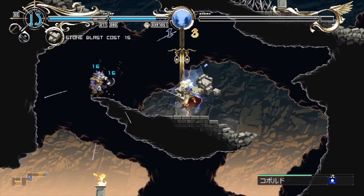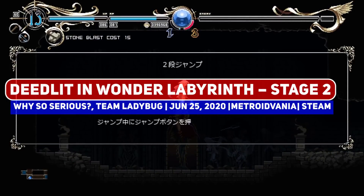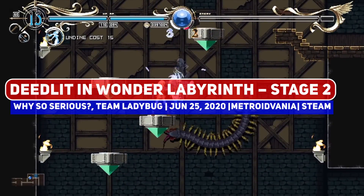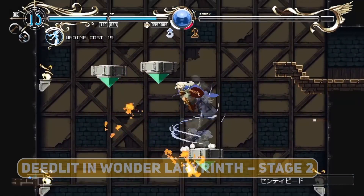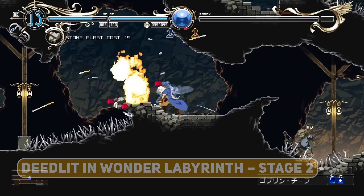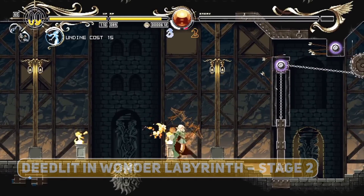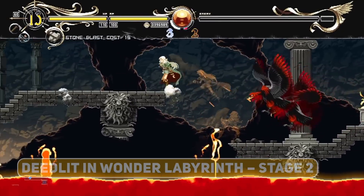And of course, we shall begin with the gorgeous Record of Lodoss War: Deedlit in Wonder Labyrinth Stage 2 update. As shown off during the Japanese-centric Indie Live Expo, this content patch finally got released near the end of June and adds in new bosses, new magic, new bow mechanics, and even a gambling vendor.